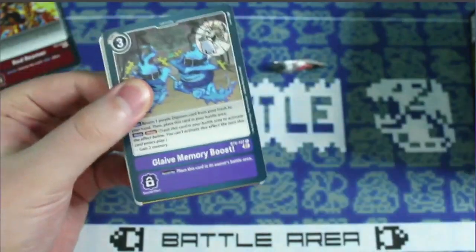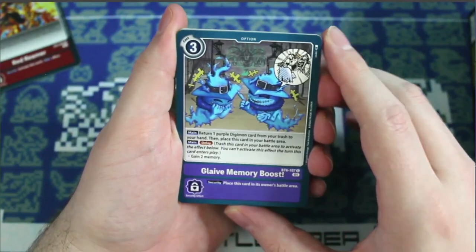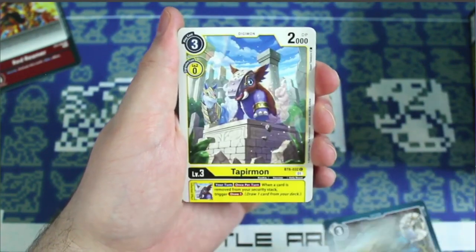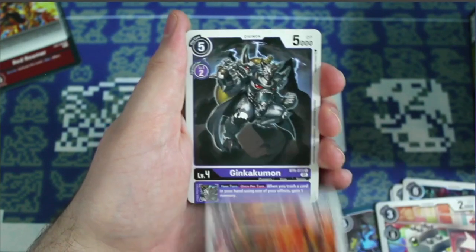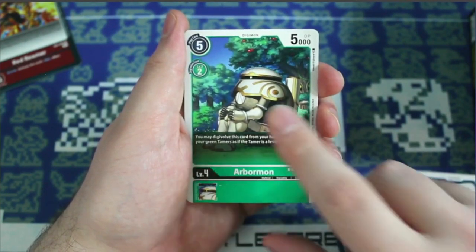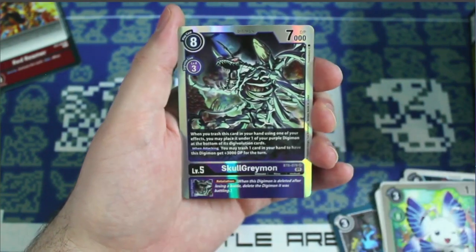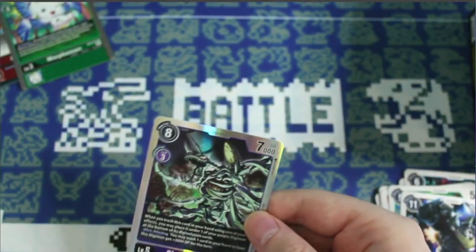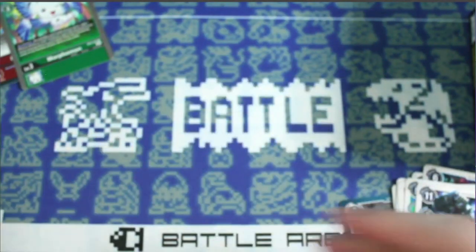Sometimes the pull tabs cooperate with me, sometimes they don't. We got Glaive Memory Boost, Deputymon, Tapirmon, Dragomon, ToyAgumon, Opossumon, Ginkakumon, DemiMeromon — the box topper we ripped — Argomon, Pile, Volcamon, a rare Morphomon, and a hit: SkullGreymon! Back to back, actually three for three in a row on the SRs. The hit rate seems a little higher than normal compared to past sets.